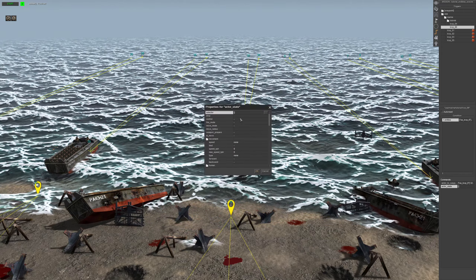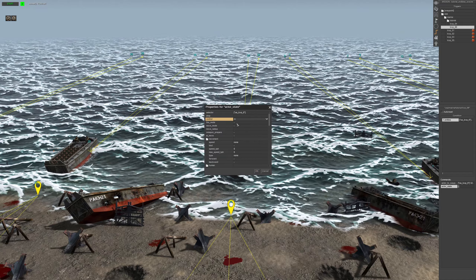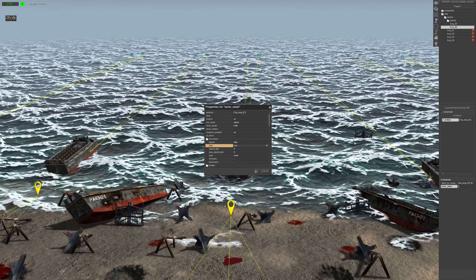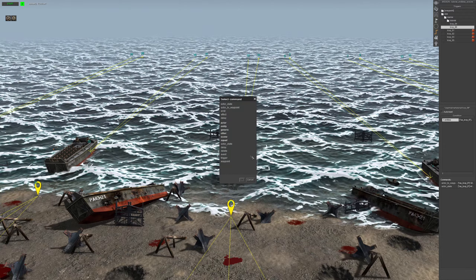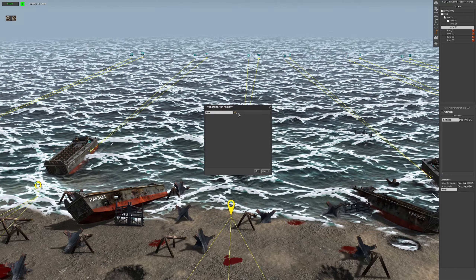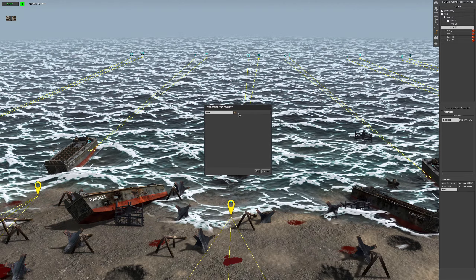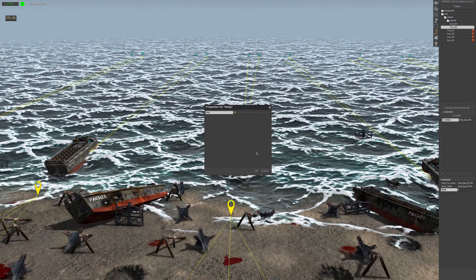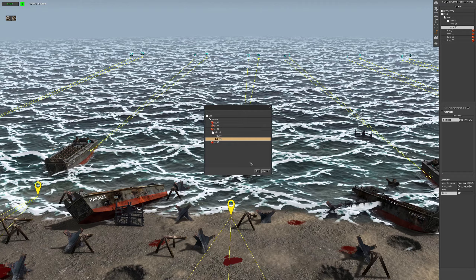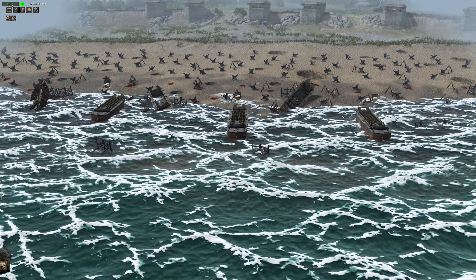Next we want an Actor State — give it the boat tag and use whatever settings you want. Then you want a delay of 60 seconds. Now 60 seconds is definitely too short for this beach map, but I'm going to demonstrate the issue with method one, so we'll put 60 seconds. Then you want a trigger and select the appropriate one. That's done — let's give it a go and hopefully it works the first time. We're going to fast forward, which you can do by pressing backspace.